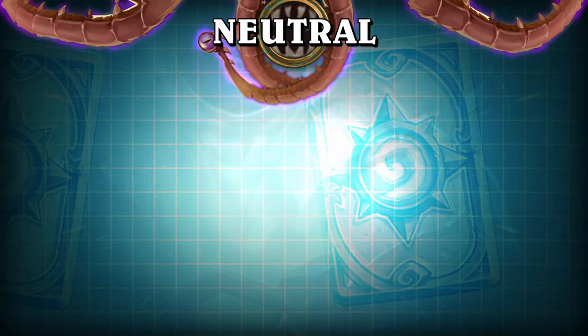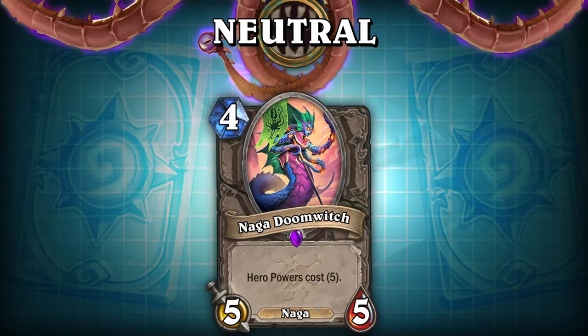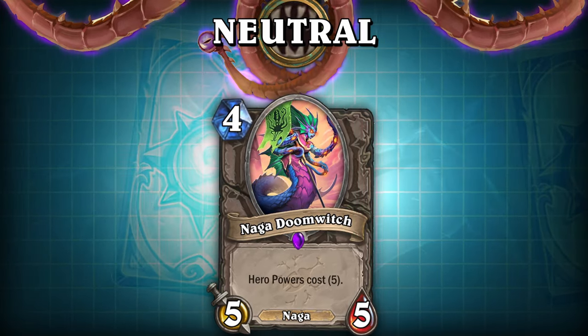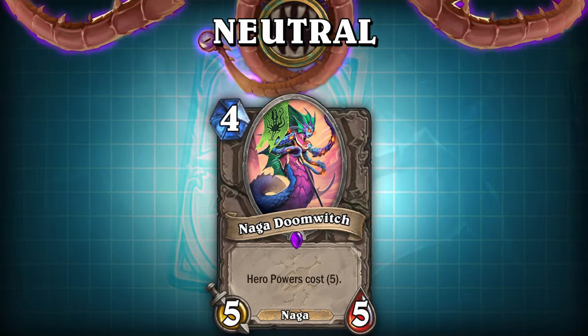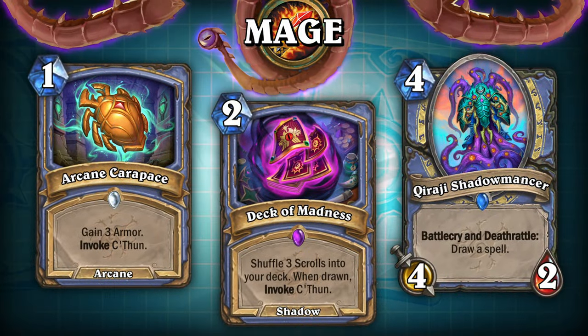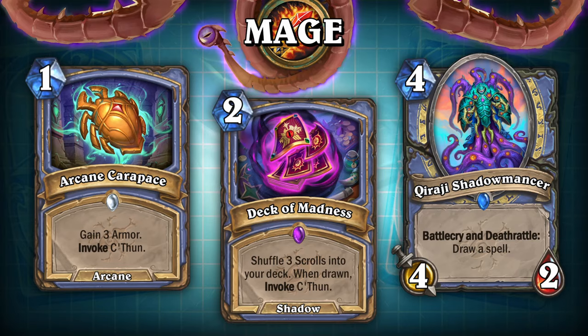Alright, now that we've had a look at the neutral support cards for C'thun, for the rest of the video I'd like to talk about the balance aspect of this card, as I feel it is an interesting topic of discussion that I think a lot of people will have different perspectives on, and I want to leave my own here. I'll also have the remaining class cards that I made for this concept cycling in the background while I talk.